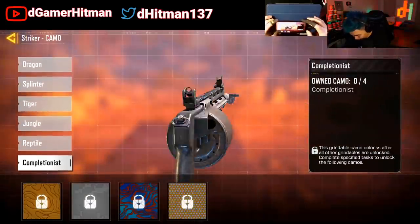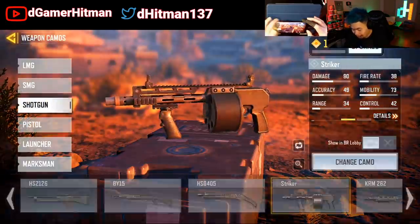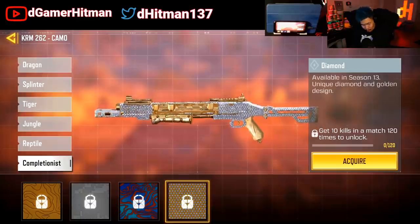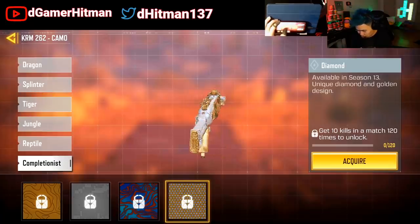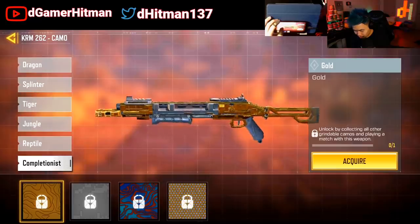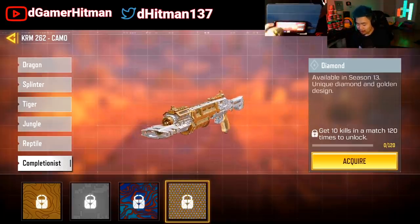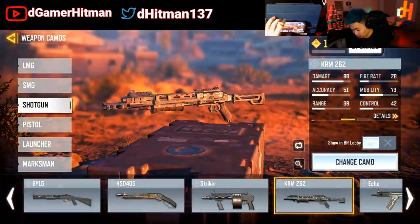The Striker — I'm happy it doesn't look the best, but it is good, really nice. I like a good ratio. The KRM looks really nice — oh my god, that one looks really nice. It's a good mix of diamond and gold. The middle part having it in gold is really good. This is like one of the worst gold ones — it's terrible in gold, and Damascus is okay, but diamond — oh, this right here is so nice. One of my favorites, I really like this one.